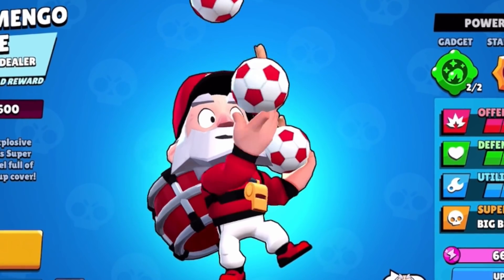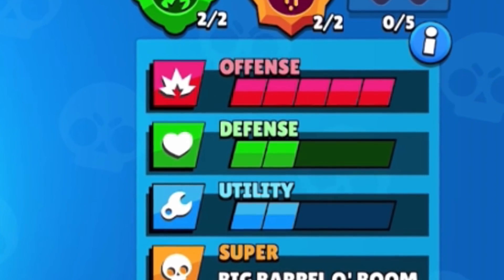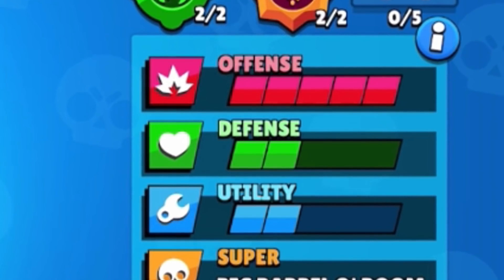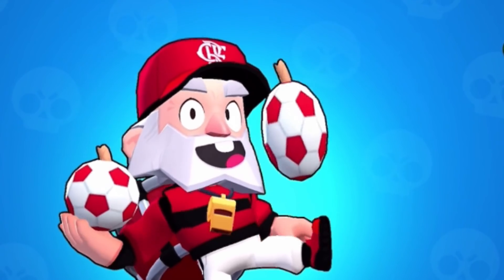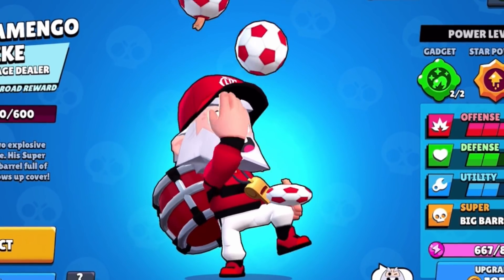Today we're going to be looking at the newest brawler in Brawl Stars, who is a thrower. His name is Dynamike, and as you can see here, he has five tiers in offense, two in defense, and two in utility. So he's kind of just a damage dealer. From what I've seen, it seems like he has the highest DPS out of any thrower.